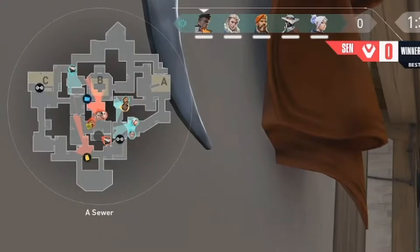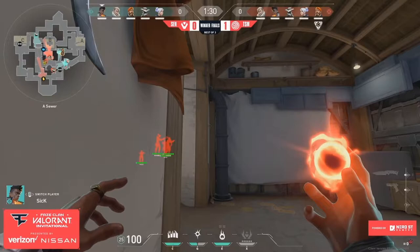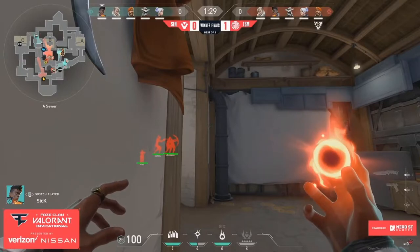If TSM decided to go C right off the bat without any knowledge that they stacked A, this would be a four or five v one against that Cypher — a big gamble for Sentinels. It almost pays off right away because TSM is grouping up towards mid, with people at window and grass and the spike at grass too. If Sentinels had pushed right away, they would have had a one v four gunfight against TSM's Cypher and then could have flanked the people mid. However, Sentinels plays it cautiously.